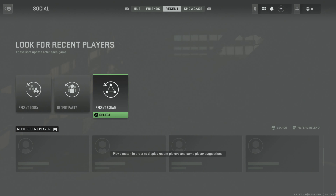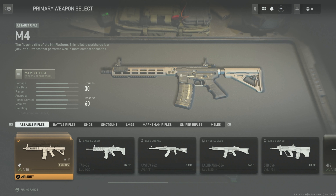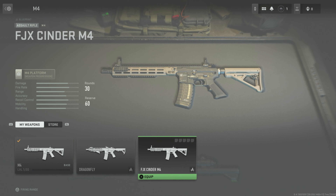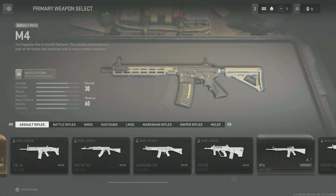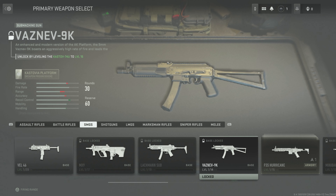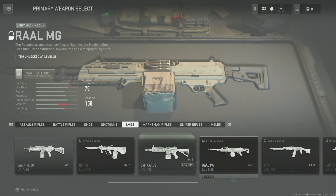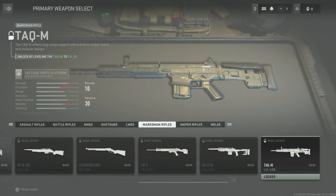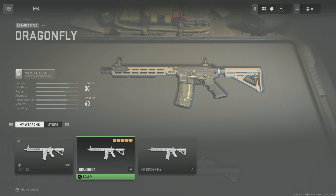Alright, let's look at the weapons — custom loadout. Why does it look like I have multiple of the same one? Oh, there are three different versions. Battle rifles — we got a good chunk of those. Four SMGs, eight of those — holy cow. Four shotguns, six LMGs, four marksman rifles, four sniper rifles, and one melee. That's actually not too bad.